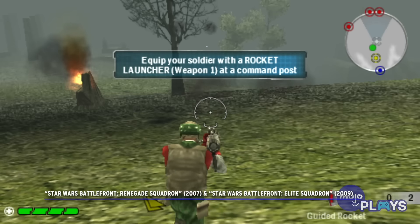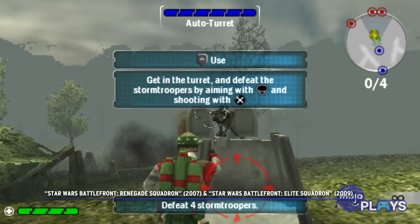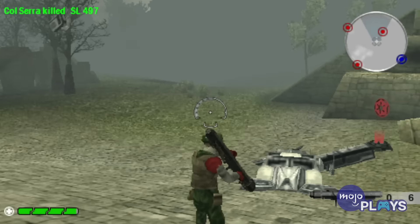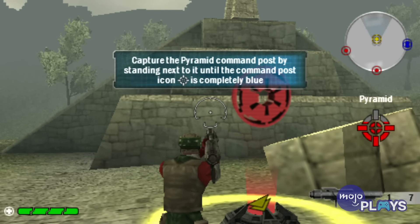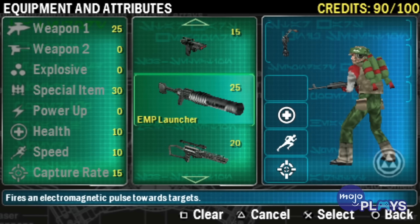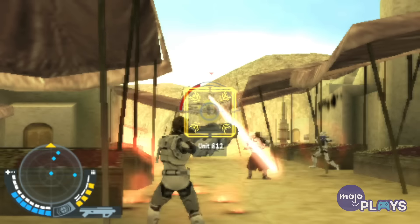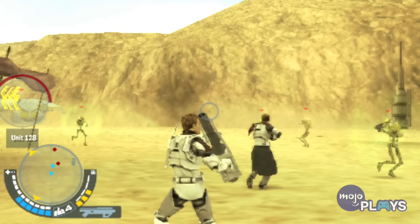Star Wars Battlefront Renegade Squadron and Star Wars Battlefront Elite Squadron. We know that these are two separate titles; we're merely putting them together because you could go with either game. Both Renegade and Elite Squadron boast excellent campaigns, the former focusing on events leading up to the Battle of Endor, while the latter tells a story about a clone trooper as he experiences the events of Revenge of the Sith all the way up to Return of the Jedi. These two campaigns alone gave us plenty of reasons to pick them both up.